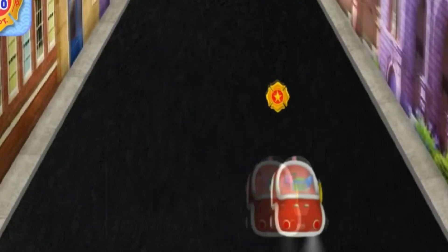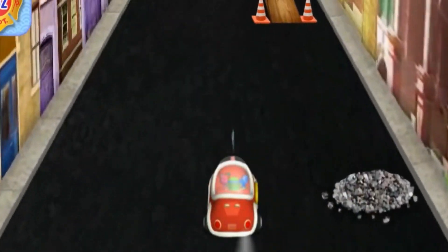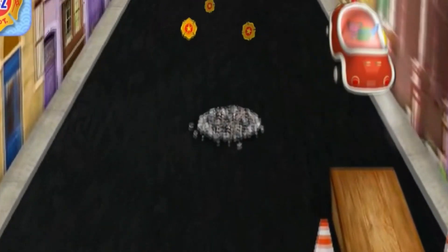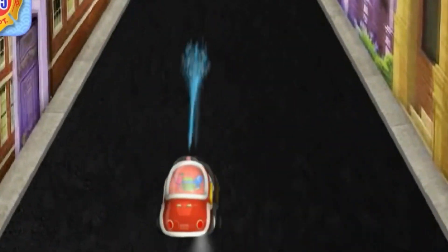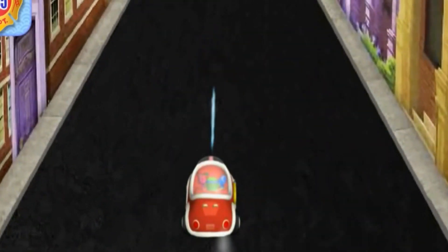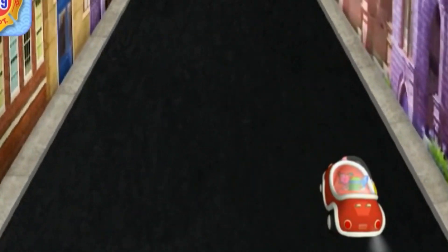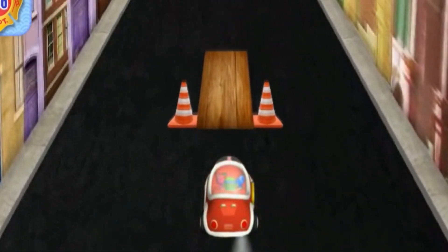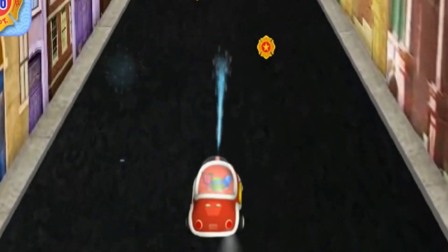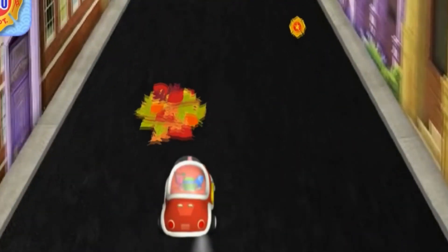Uh-oh! There's a pile of rocks up ahead! Steer around it, or click your mouse button to spray it away with our fire hose! Now we need to find the toolbox with the number eight! Awesome! Eight is an even number! Yes! Our fire hose cleared the way! Omi-rific hose spray — our fire hose cleared the way!